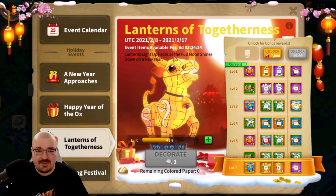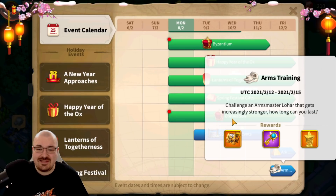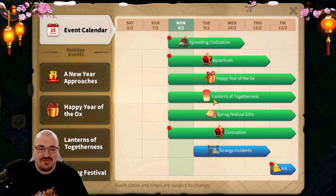This is just something extra and you get more colored paper to upgrade your ox or your lantern. And here you have it: Arms Training — Lohar With Hands — blueprints fragment choice chest challenge, an arm master Lohar that gets increasingly stronger. How long can you last? Blueprint fragment choices: we have the pants, but unfortunately it's not the pair of pants everyone is looking for. Ash of the Dawn, Eternal Night, and Cape of the War God. Everyone is looking for the set piece pair of pants fragment, and while they are adding it, it's not the type everyone wanted.